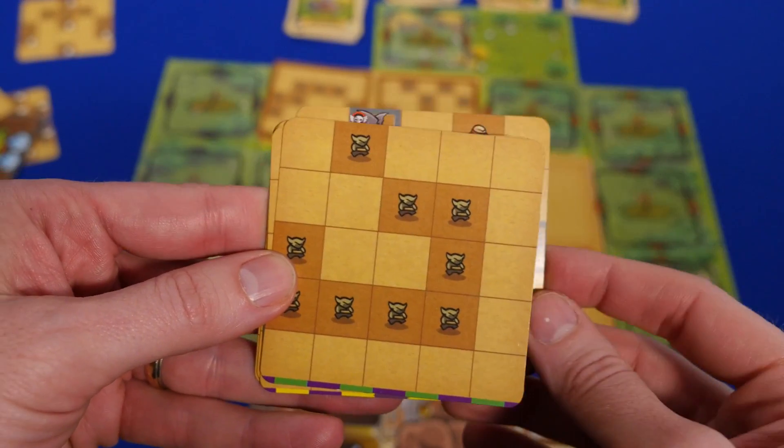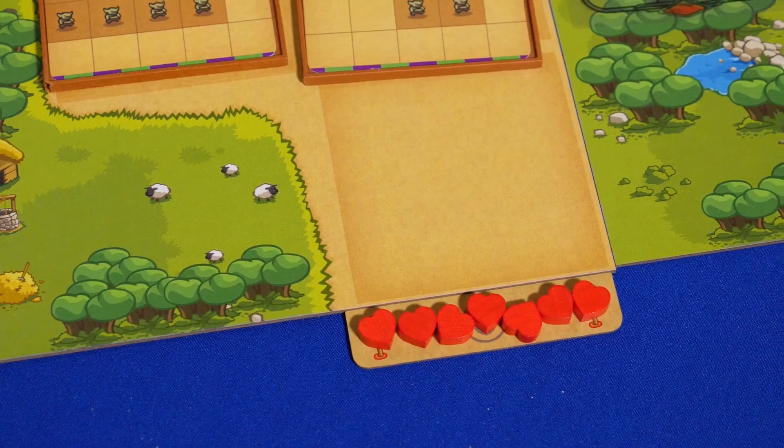You'll also create a spawn deck of enemy cards and portals. Finally, place 7 life on the exit point.